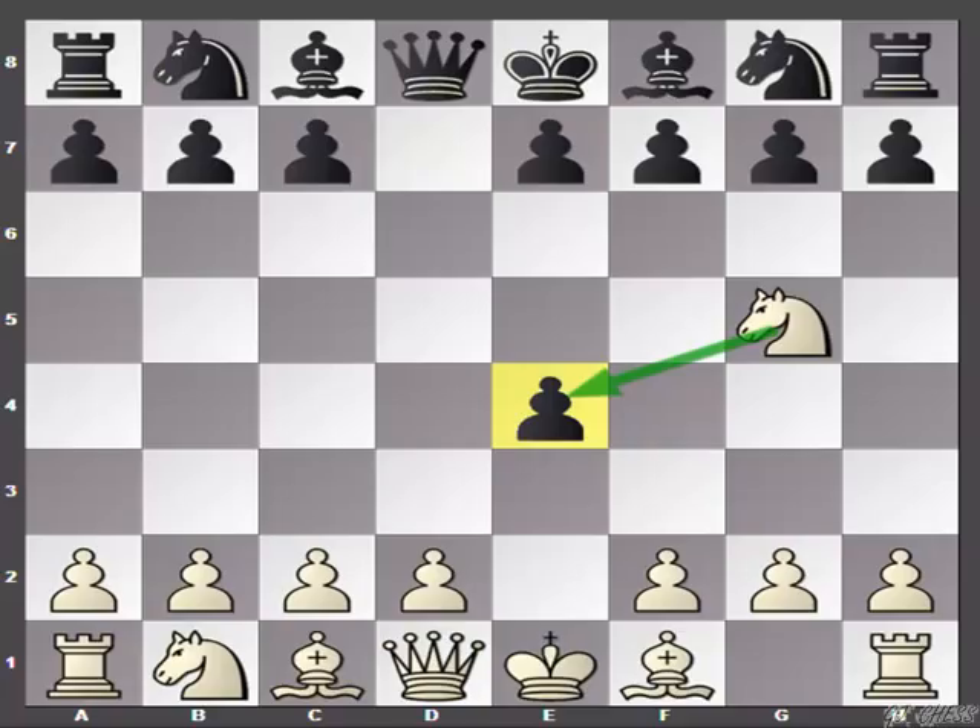Especially in the under-1600 level, people try to hang on to this pawn. They think that okay, I won a pawn so let me hang on and that way I will be material up. Black has four replies and against each of them I have some nice tricks for you. The first obvious trick I am going to show you is in the knight to f6 variation.